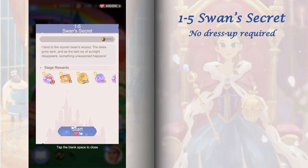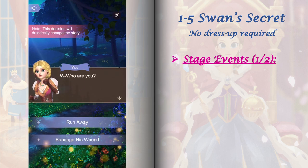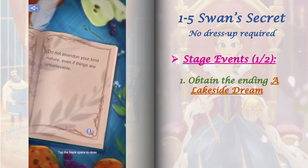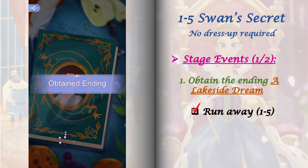Stage 1-5 is a no dress up stage but we have two stage events to unlock here. To get the first one, let's obtain the ending A Lakeside Dream. To do this, just play stage 1-5 and select 'run away' from the choices.